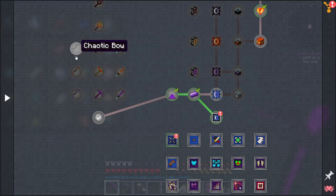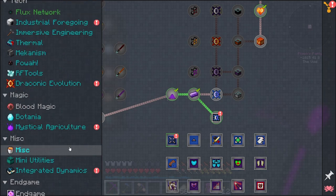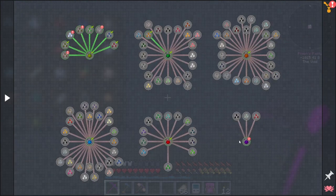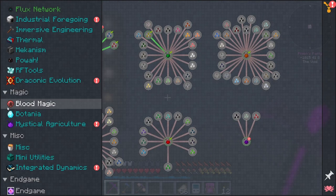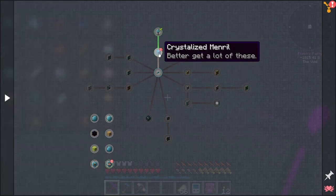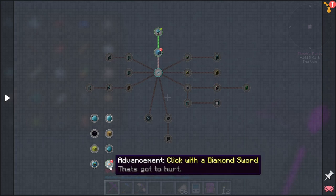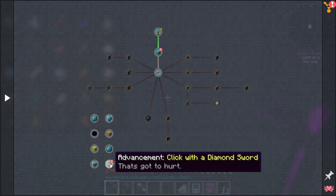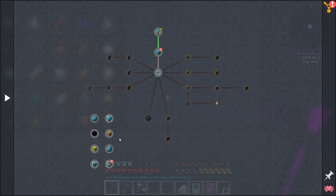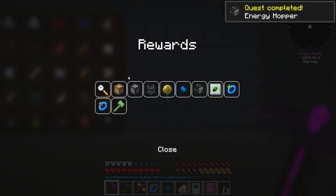I want to have a look at these bows, they look pretty cool - even though we've got a really cool bow already. Mystical agriculture - I made this supremium and these seeds. Integrated dynamics - I made the crystallized mineral and also clicked with a supremium warring cane, which does the same sort of thing as a diamond sword. So I completed this quest here as well, I'm just going to collect all and see what we get.